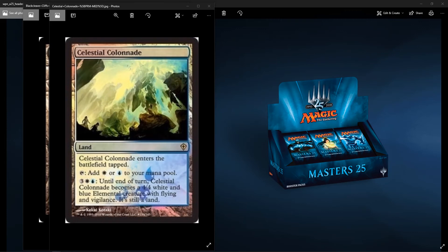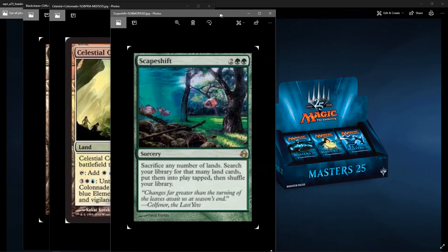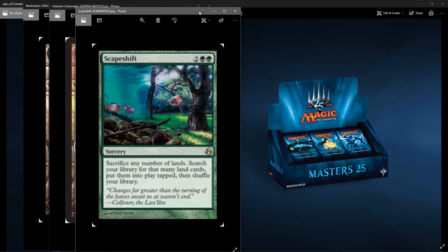The last rare I'm going to predict is Scapeshift. It's sitting at $50 to $55 right now, and it's only ever been printed in Morningtide. So I think it might get a reprint in this set. What it does is you sacrifice any number of lands and search your library for that many land cards, put them into play tapped, then shuffle your library. It's good for the Titan Shift deck. I think this card is overpriced and it needs a reprint.